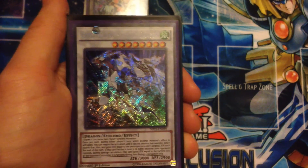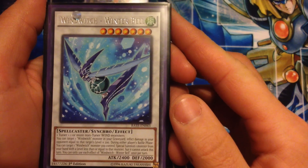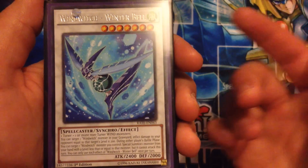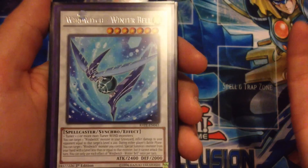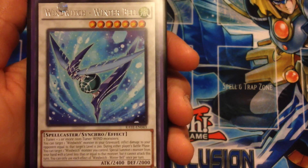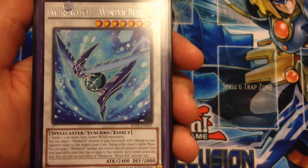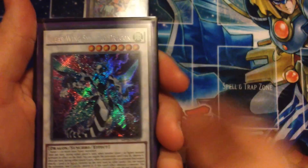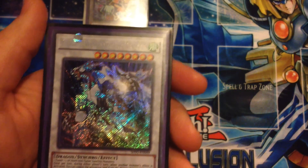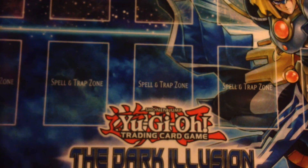For synchros, Wind Witch Winter Bell is the one you want to go into initially when you get your three Wind Witches out. When it's summoned you deal damage to your opponent equal to the Wind Witch's level times 200 — you'll be getting around 800 burn damage. During either player's battle phase you can target one witch monster you control and special summon one monster from your hand with level less than or equal to that monster, though it can't attack that turn. We're also running two Clear Wing Synchro Dragon — easy to make with level sevens in this deck — and Crystal Wing Synchro Dragon for obvious reasons. It's an amazing card; I almost want to run a second one.